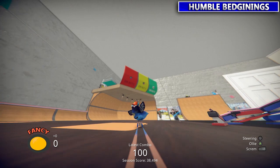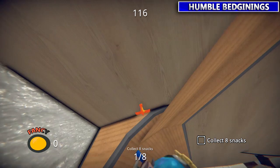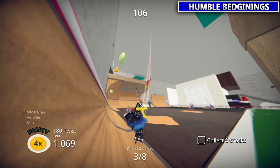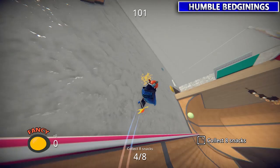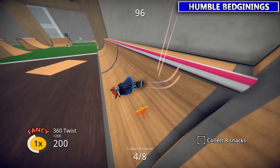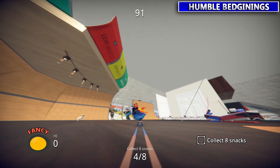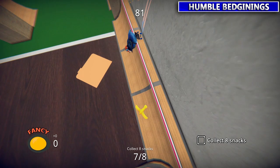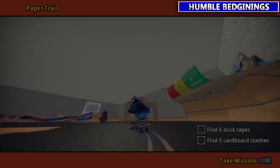Next up is the Leftovers, where you got to collect some snacks. All of them are going to be in the corner here. This one's kind of sneaky in between the Thrasher magazines — more camouflage sneaky. And then right at the edge of the table here you'll see another Thrasher magazine, and that's where the last donut will be. Easy enough.